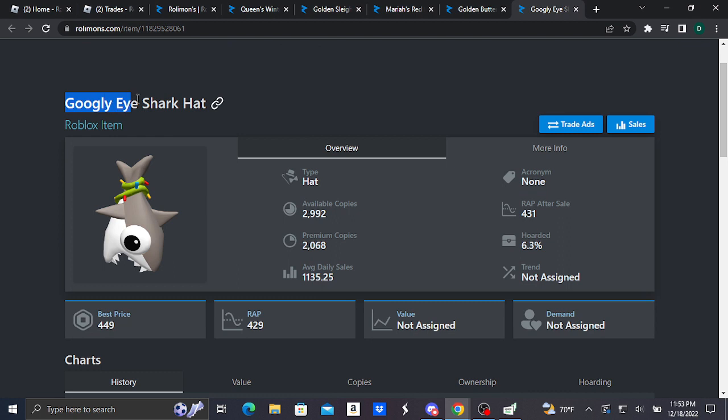First, we have the Scoogly Eyes Shortcut — it's a head accessory and basically looks like this. This item is doing pretty good, selling at 449 Robux as best price, with an average price of 429 Robux. This item was formerly purchasable for 200 Robux on a three-hour timer — I'm pretty sure it was on Friday.